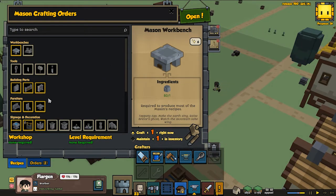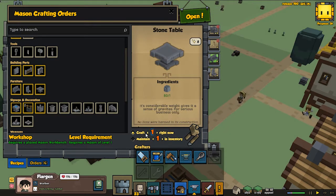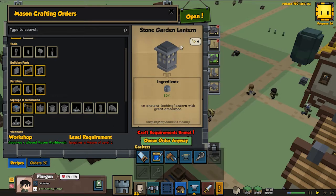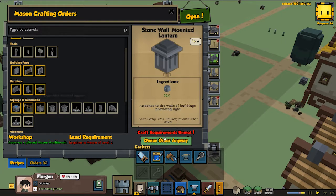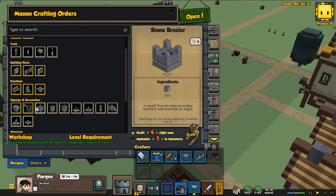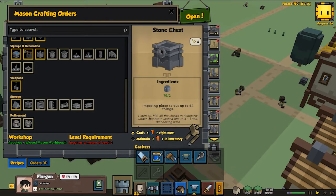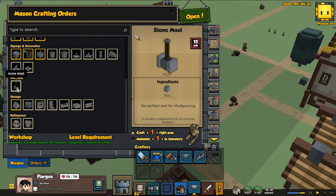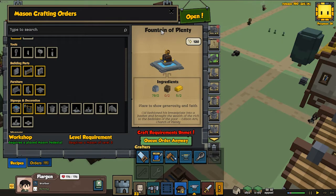We're gonna start with some basic crafting — a bunch of benches, a couple of chairs, tables we might be using later anyway, and some nice lights. We got a lot of stone for now, and since we're gonna make some walls that's gonna require a lot of stone. We could also do some stone chests and basic weapons, and I'm gonna look into what to do in the fountain of plenty soon.